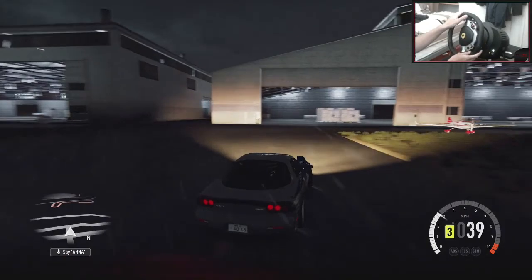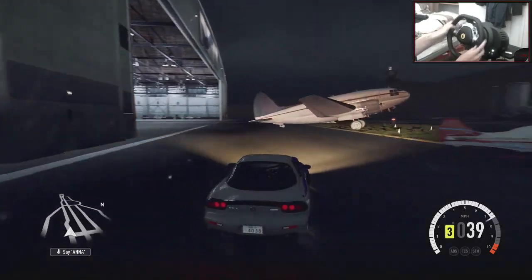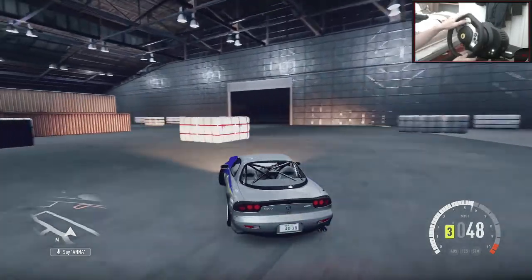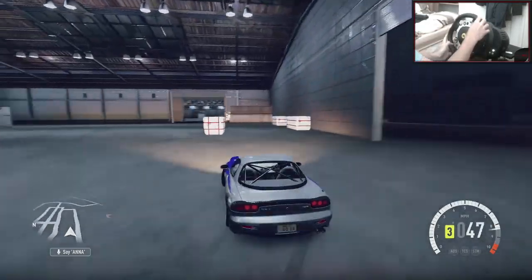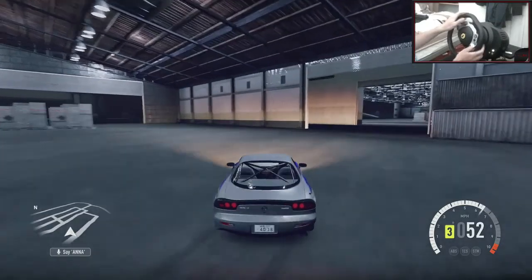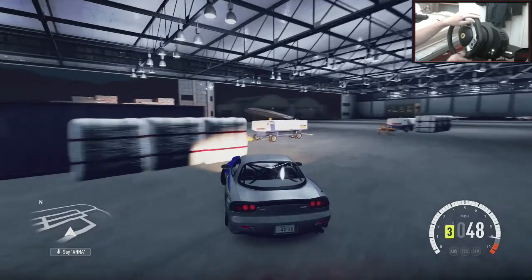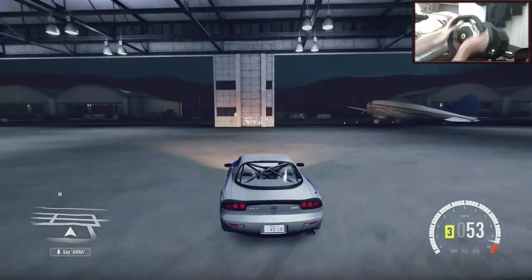If you want to try them out, you take it right around this corner here, and then you come round to the left. Go round these bales — I don't know what the hell they are, like hay bales or something. You go through these doors here — nice kind of left to right there. And then you bring it left through that gap.